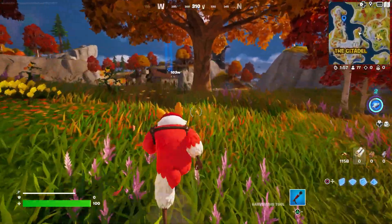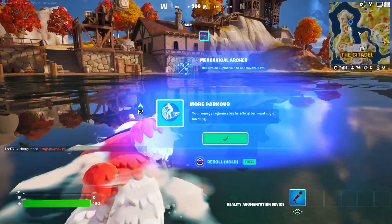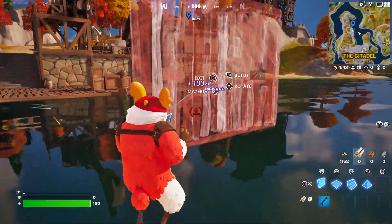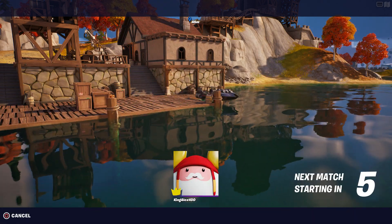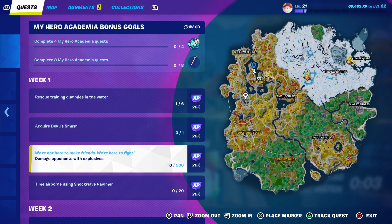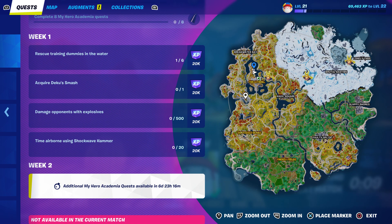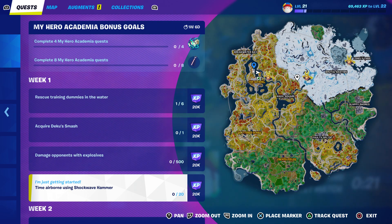I recommend going over here for another one. I don't know if there are players there but just be careful. The second dummy is right over here — and I just got killed, someone eliminated me with an explosion using a rocket launcher. But that's actually the explosion damage challenge right there. For the Shockwave Hammer challenge, just grab the big hammer, fly up, and as soon as you're airborne hit an opponent and that counts.